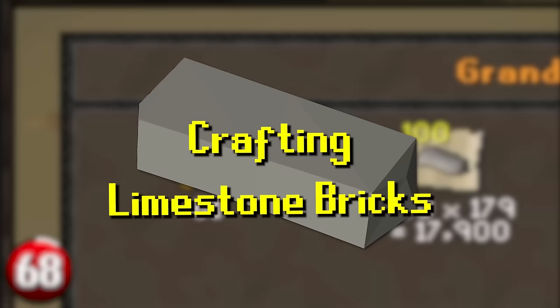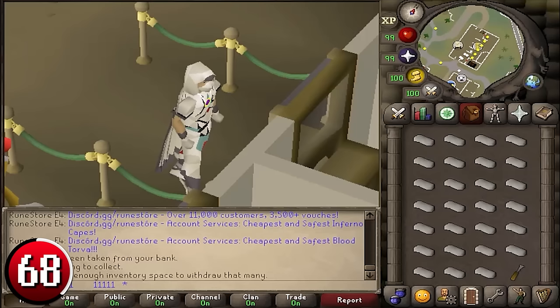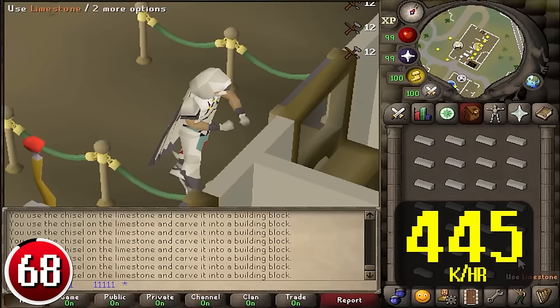Crafting Limestone Bricks: at 12 crafting, you can craft Limestone Bricks by using a chisel on limestone. There is no Make X menu — each is crafted one by one — but multiple can be crafted in a single tick, making you 445k per hour at a good speed.